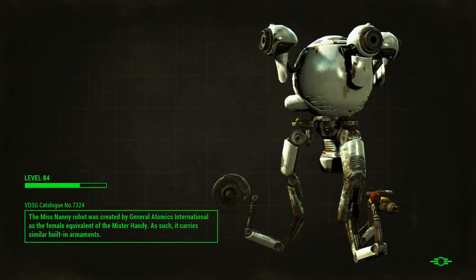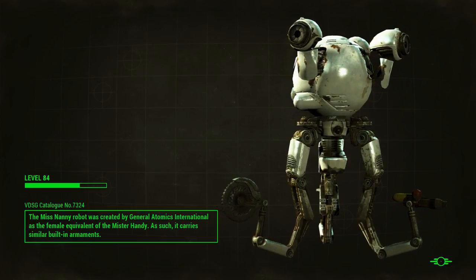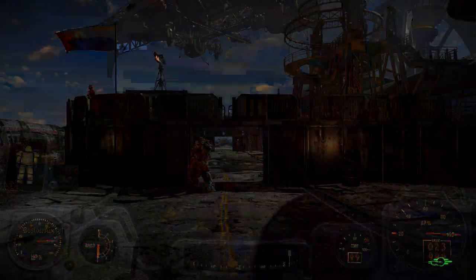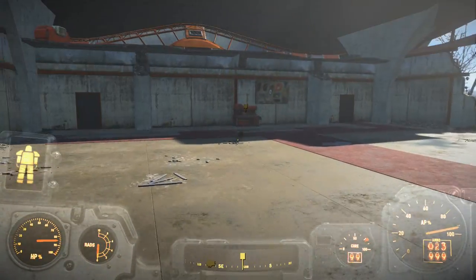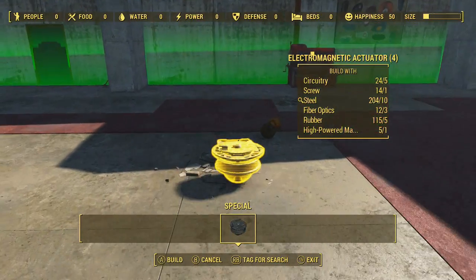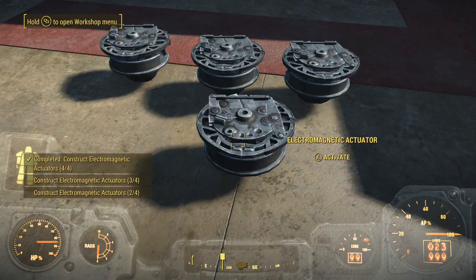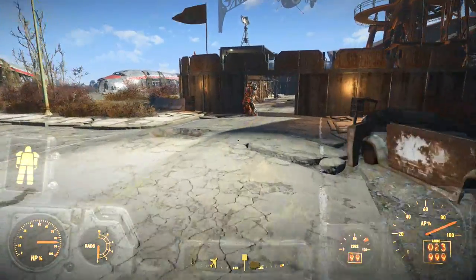They can go get one of the parts you need for it and then they send everyone else to get the rest — working together for badassery. Securitron, Securitron — pre-synth Curie. Simple enough. Let's have a chat with Proctor Ingram.